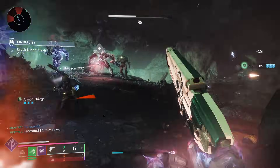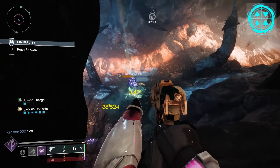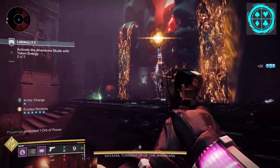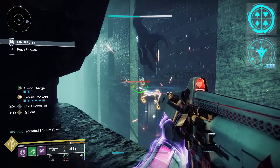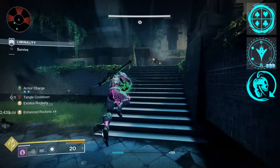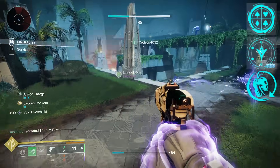For the seasonal artifacts, on the second column I'm using Winning Hand — while using weapons with the Dealer's Choice origin trait, precision final blows or rapid kills cause the target to explode, dealing solar damage. Having multiple weapons with Dealer's Choice increases the explosion. I'm also using Overcharged Armory — weapons with Dealer's Choice will always be overcharged when the modifier is active. On the third column, I'm using Threaded Blast — destroying a tangle with a strand weapon creates a larger and more damaging explosion.